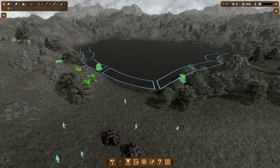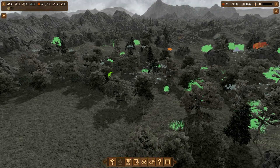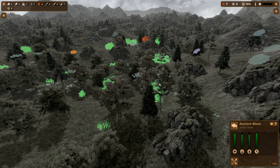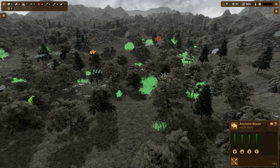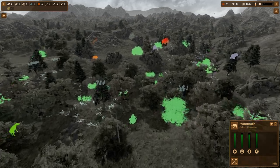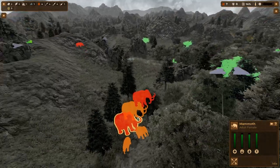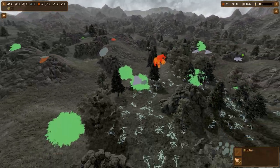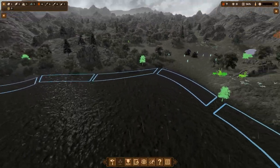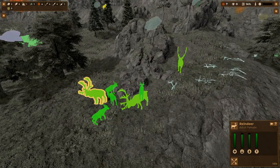When we press Tab we go into what the game calls Primal Vision. In Primal Vision we can see all the animals around us highlighted, also in terms of difficulty of killing them. Over here we have an ancient bison — he's orange, meaning he can put up a threat. Back over here we have some mammoths, which are truly huge but also an enormous danger; they cannot be hunted alone. We also have some fishing spots in the lake and a little group of reindeer.